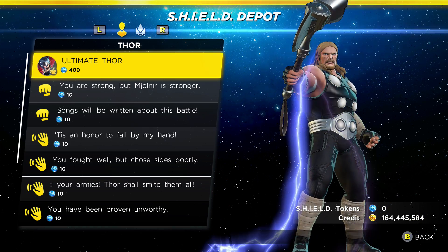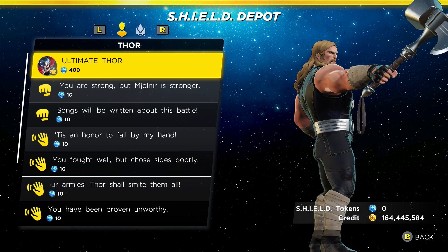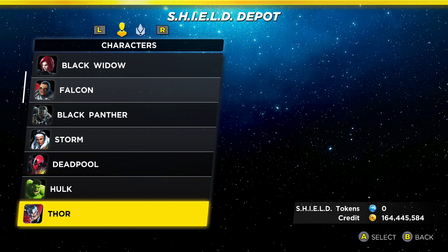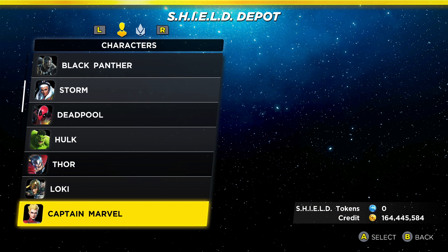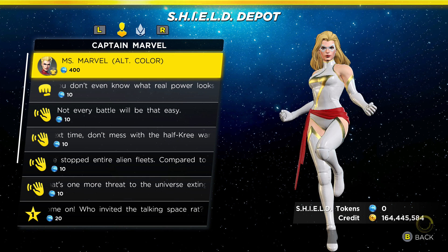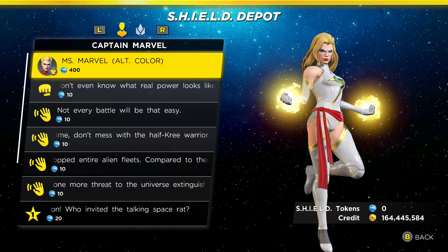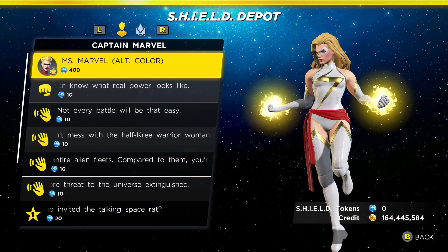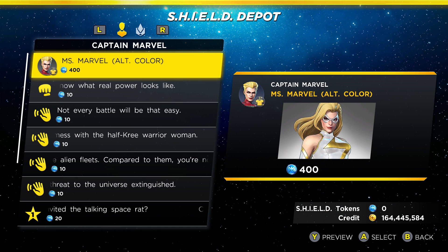I don't know how quickly you earn tokens, but hopefully you can buy costumes pretty quickly. I like this system more than the infinity trial approach. There's also a Miss Marvel alternate color costume — I don't really understand the point of this. Correct me if I'm wrong, but I don't think this has ever actually been a costume she's worn.